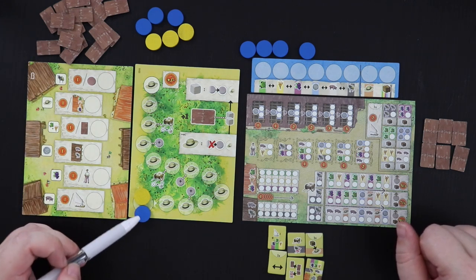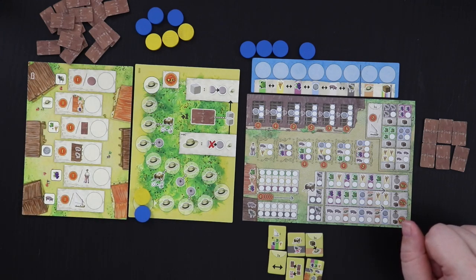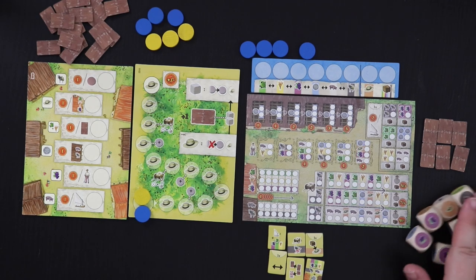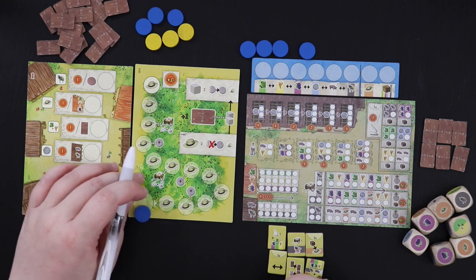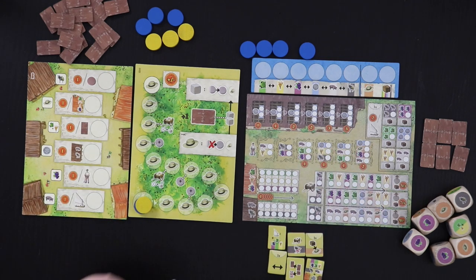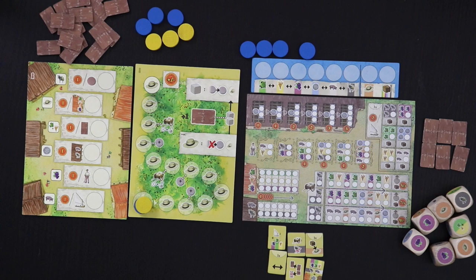The maximum number of turns you can take in a solo game of La Granja is 18. The game can end earlier than that if the opponent reaches the end of the hat track and triggers the end of the game. Since this is a dice game, you're going to need seven of the game's nine dice. What makes the AI in this game particularly interesting is that we are not actually playing against the AI score — the AI just kind of gets in the way of our own high score.